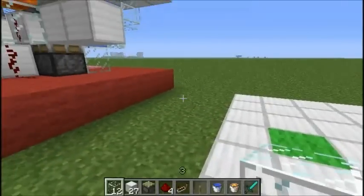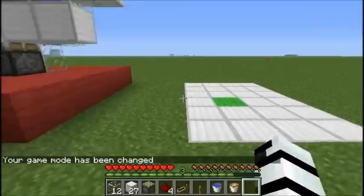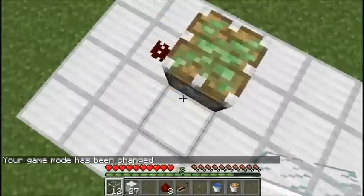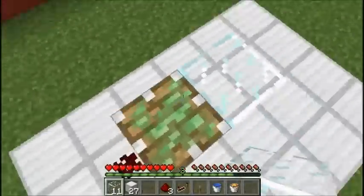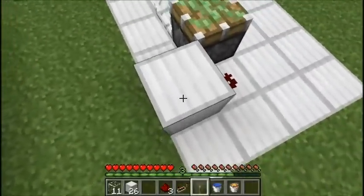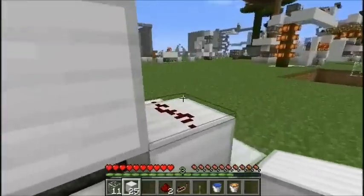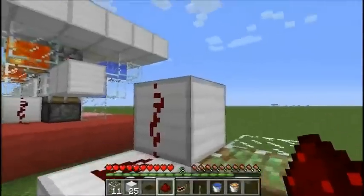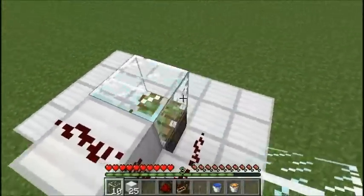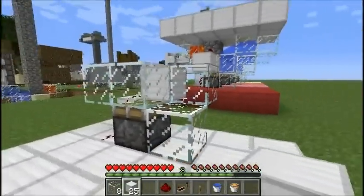So let's go ahead and start building it. You need a piston down first, and then you're going to place a redstone dust right there. On one side — it doesn't really matter — this is going to be the side that the water will flow on. Next you're going to place a block there, then you need a dust on top of it, and then a block here. This is what's going to send the power from the lever down to the piston.